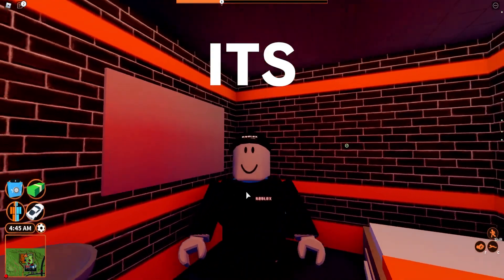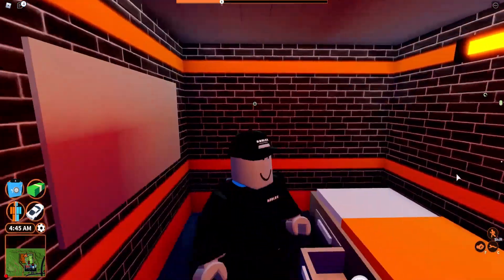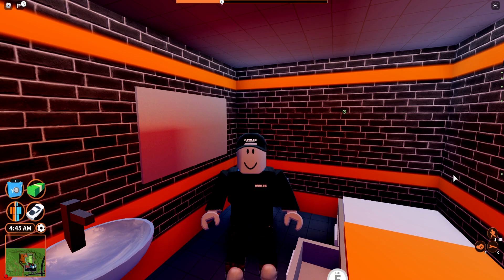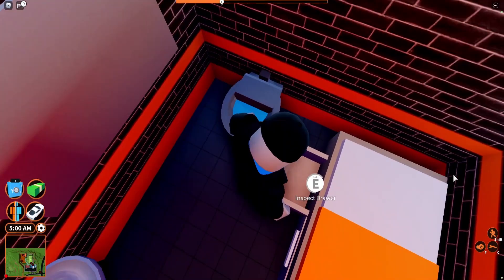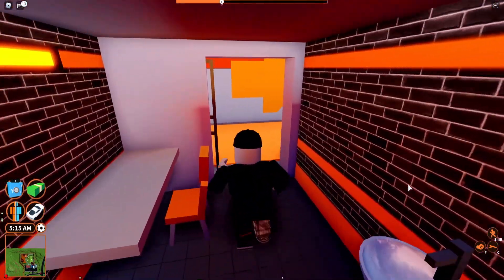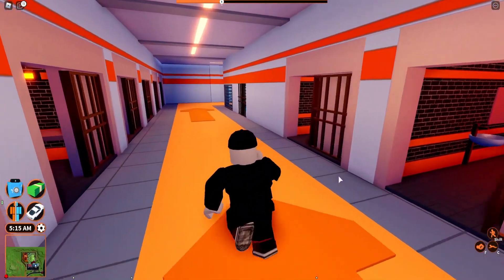Alright, so this is Jailbreak like you saw in the title. To get to the point where we can use the new car radio, we have to escape first — that's the whole point of Jailbreak. I'm going to check if these cells have anything in them because typically they do, but they probably don't this time. Nope, nothing in them. So we're going to go ahead and set out on our journey to escape.